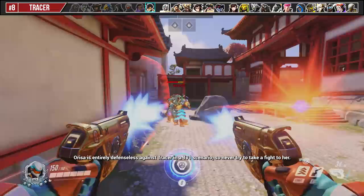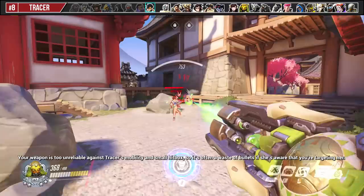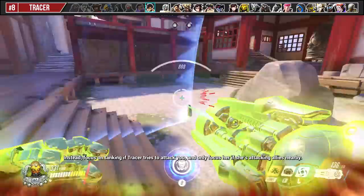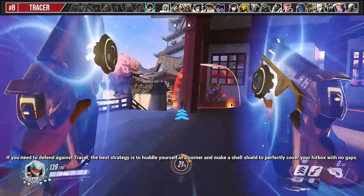Orisa is entirely defenseless against Tracer in a 1v1 scenario, so never try to take the fight to her. Your weapon is too unreliable against Tracer's mobility and small hitbox, so it's often a waste of bullets if she's aware you're targeting her. Instead, focus on tanking if Tracer tries to attack you, and only focus her if she's attacking allies nearby. If you need to defend against Tracer, the best strategy is to huddle yourself in a corner and make a shell shield to perfectly cover your hitbox with no gaps.